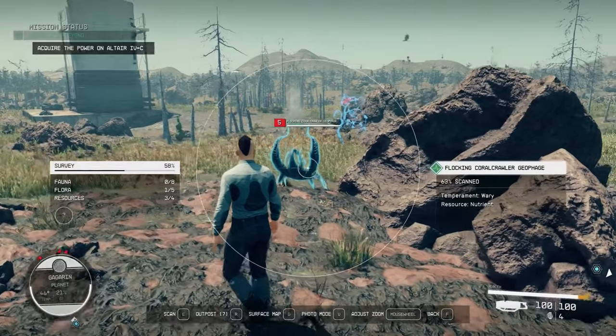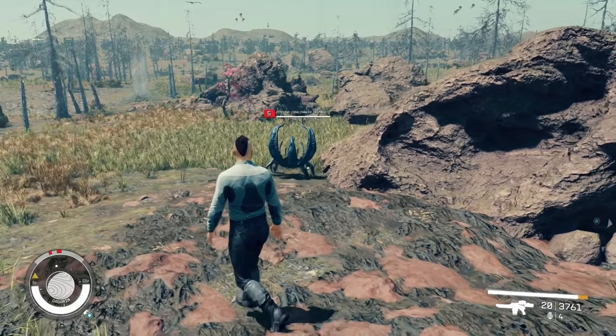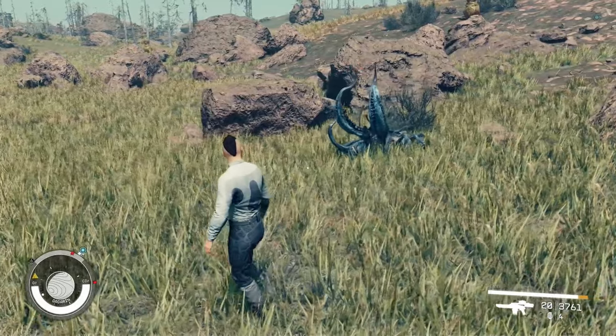The second fauna is another geophage known as the Flocking Coral Crawler. Like the Shardhoppers, the Coral Crawlers can be found in all three biomes of Gagarin. Crawlers are known to attack if they feel threatened.